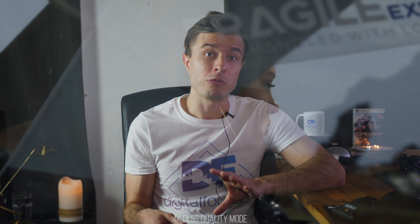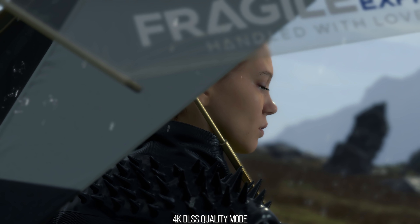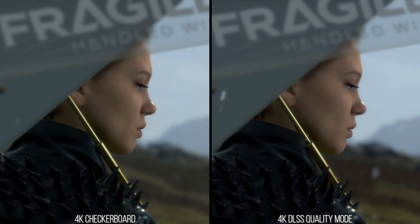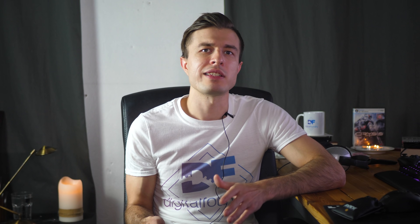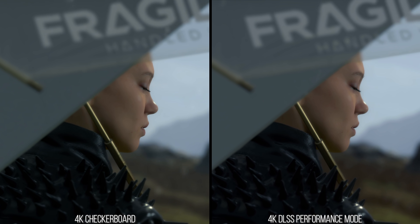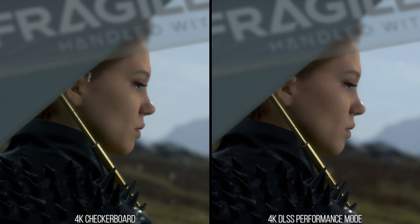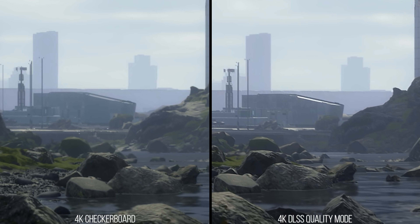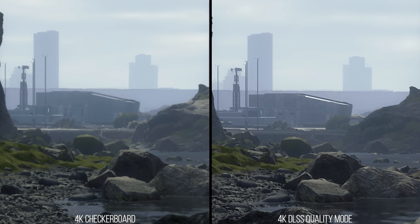With DLSS in quality mode it smooths that over without any flickering while keeping the detail level high. Even DLSS in performance mode manages to have less flicker overall here than checkerboard rendering. So in terms of detail for transparencies I think DLSS comes out on top, and the same can be said for opaque detail and its stability in motion, where DLSS produces a more stable image that doesn't break apart on motion. The detail is consistent over time.